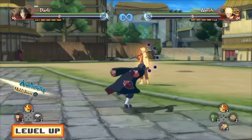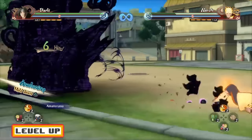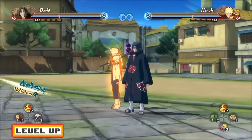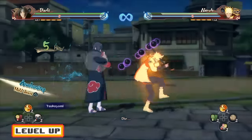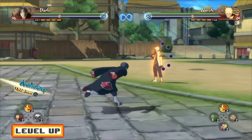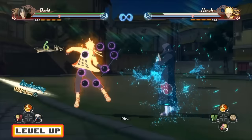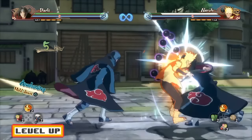When it comes to the Amaterasu Ninjutsu Cancels, it's going to be 5 hits in, as you guys can see right there. When it comes to Tsukiyomi Ultimate Jutsu Cancels, you guys can get one — you guessed it — 5 hits into the down combo, as you guys can see right there. You guys can also get an S3 Ultimate Jutsu Tsukiyomi Cancel there as well. If you guys are fast enough, you can cancel 6 hits into the down combo with Tsukiyomi.